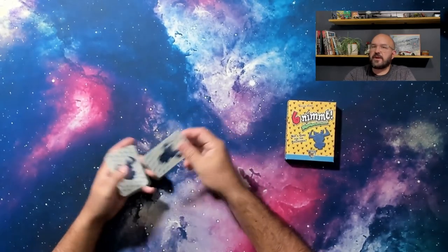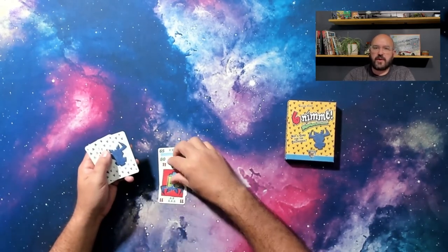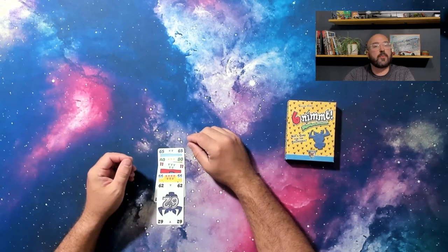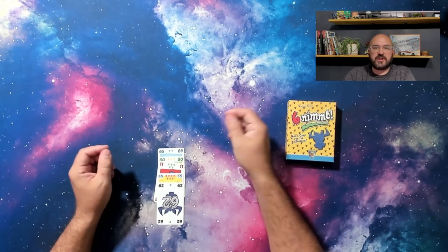Once every player has played all 10 cards in hand, count the cards in their respective bullpen and tally the points. Remember, each bullhead is worth 1 point. Record the scores. The game will proceed with playing cards in this manner until one player has 66 or more points. The player with the least points wins. Tied players share the victory.